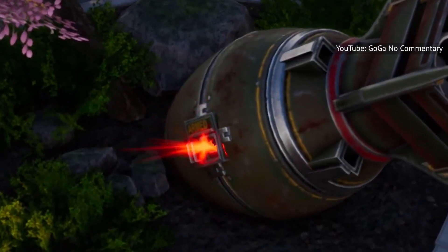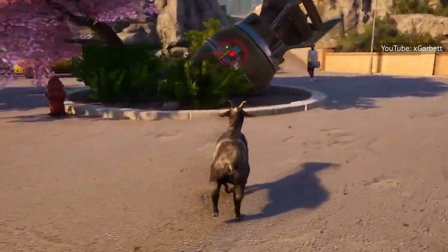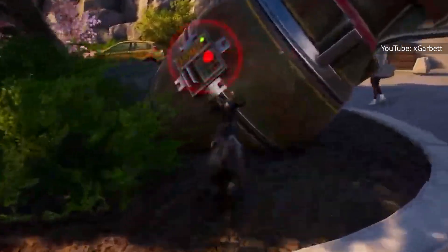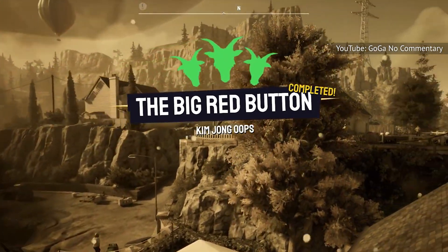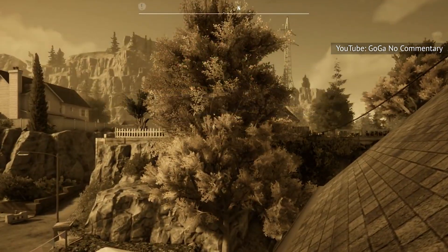Thankfully, the bomb doesn't detonate, but if the player runs over there and gives it an old-fashioned goat headbutt, they can detonate it themselves. This obliterates the surrounding area, which now features desaturated visuals and barren trees to help sell the whole end times vibe.